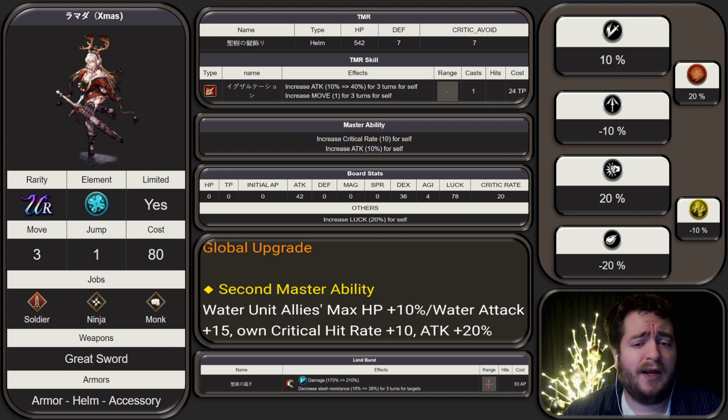Her critical hit rate is going to be 10, plus 10, with an Attack +10% for her mastery ability. And then her secondary mastery ability is going to give water unit allies Max HP +10%, Water Attack +15, Critical Hit Rate +10, and Attack +20% for herself. So she has 20% critical hit rate on her base stats. She also gets an additional +20 critical hit rate from her ability board. So just on her own, she's at 40% critical hit rate, which is pretty powerful.